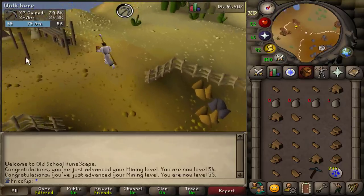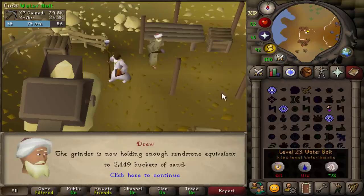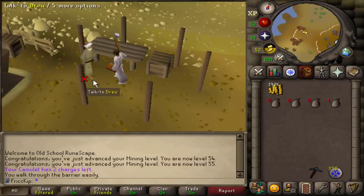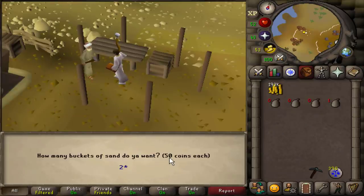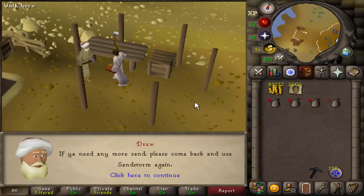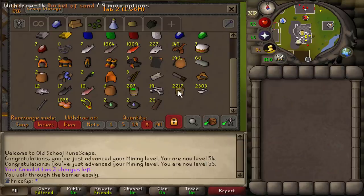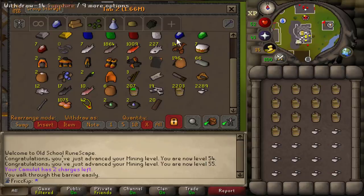I just spent a little bit over an hour mining and we now have more than enough sand that we need. I probably should have brought the money with me, but I'll make an extra trip for that. 2,200 sand — below 100k GP now. We are done mining. We got a couple mining levels out of that, and now we are going to be making all the buckets of sand and soda ash into the molten glass.